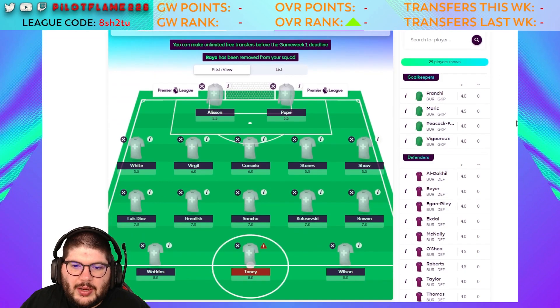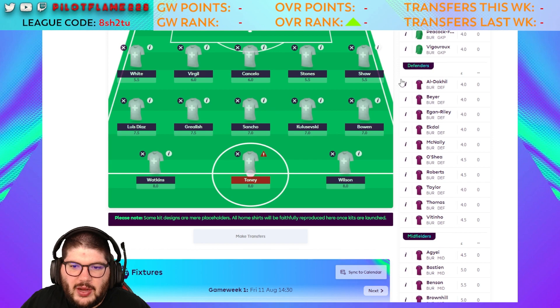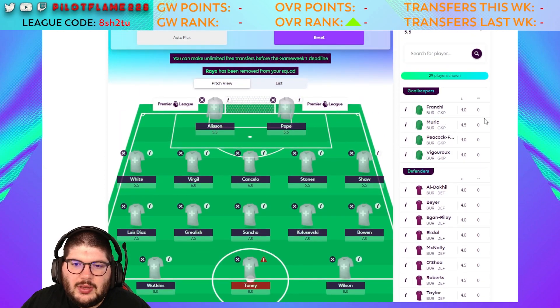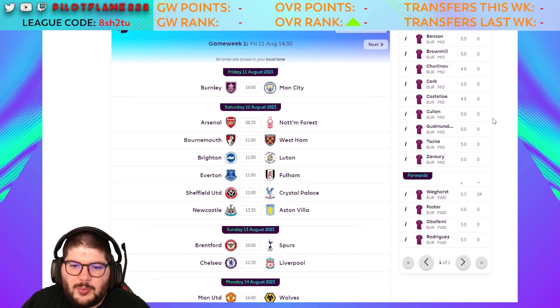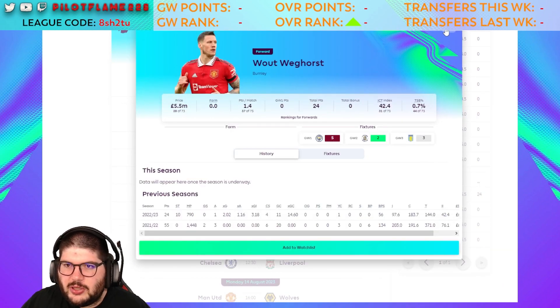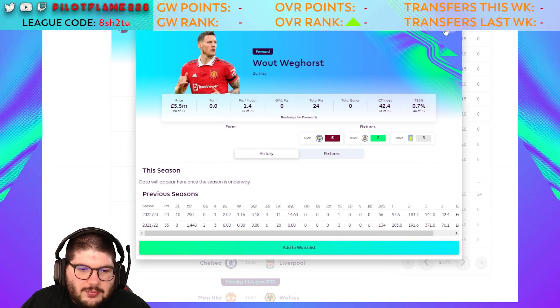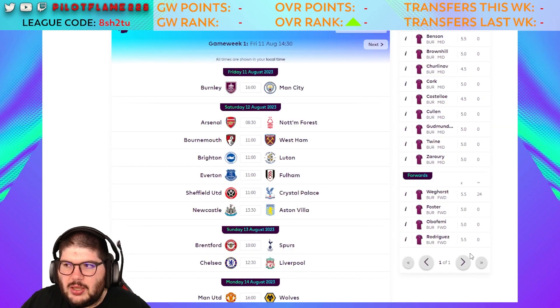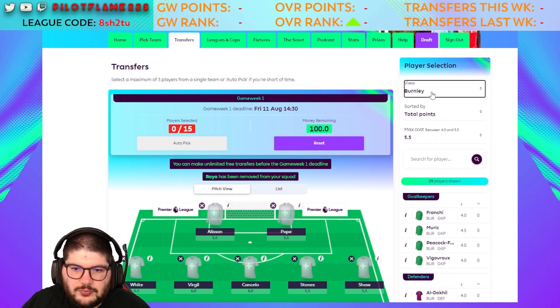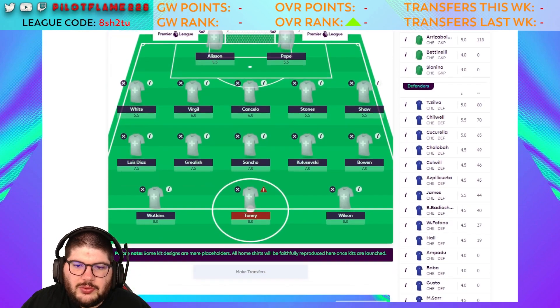Moving into Burnley — not going to pay too much attention here. Jordan Beyer is one who played quite a bit for Burnley last season and could be a £4m enabler. We have Tordvedt and Herse from Manchester United and Fenerbahce respectively, but probably won't be looking at any of them. Beyer is the only one I'd put on the watch list as a budget enabler.